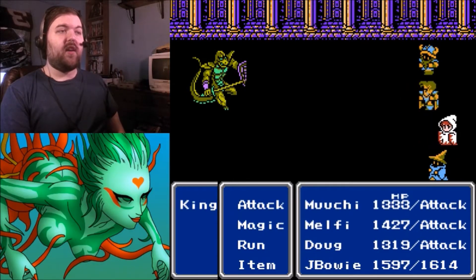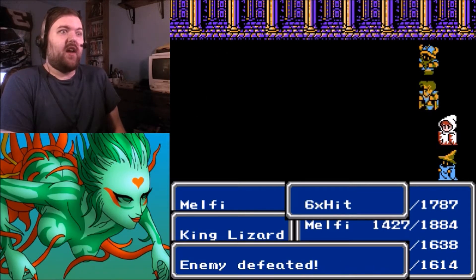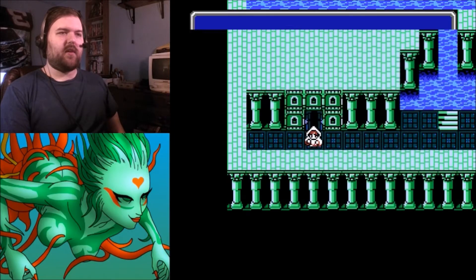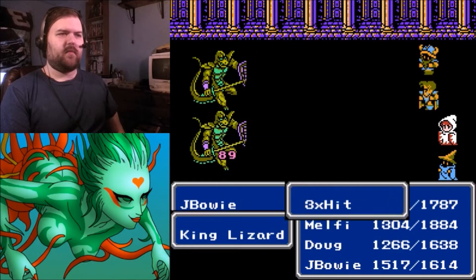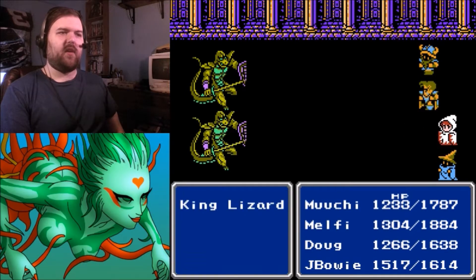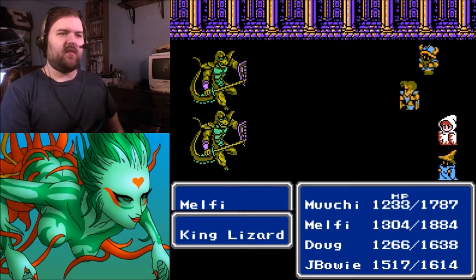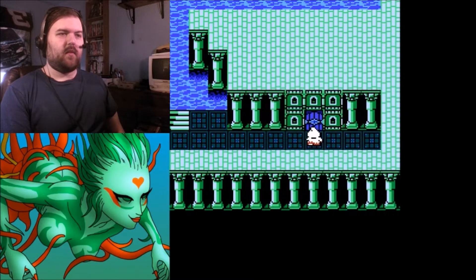Sometimes you can wander an area and never run into an enemy, then return and they appear all the time. Through this door — do I have to unlock it? Nope, I don't. See how the enemies here typically do no more than 200 damage per hit? The enemies in that Sunken Cavern were doing at least 300 per hit — it was nuts. I had to heal after every fight.